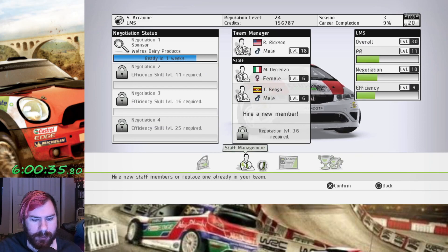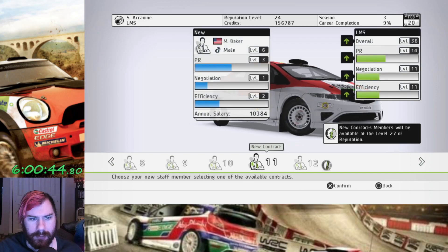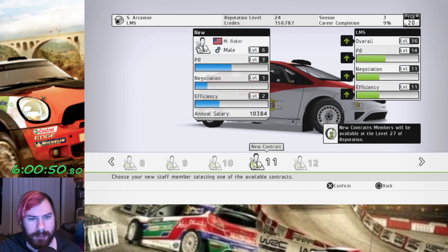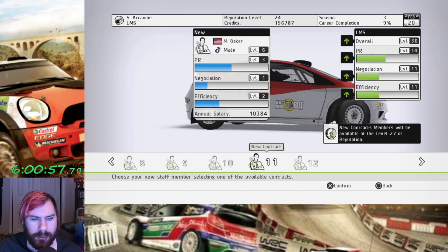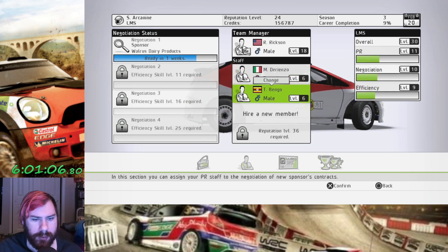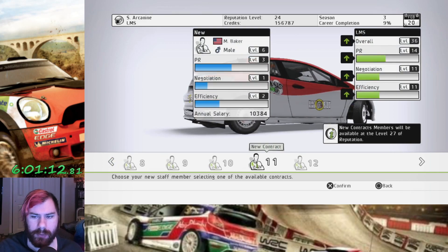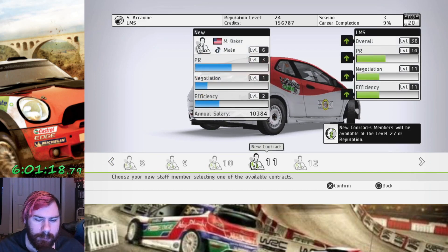We have a bunch of new personnel. We've unlocked more staff management and another slot to hire somebody. Now we have NBaker and B-Real, who are both level 6. PR3, Negotiation 1, Efficiency 2. I need Efficiency level 11, and right now I'm at 9. Hiring either of these would put me at 11.